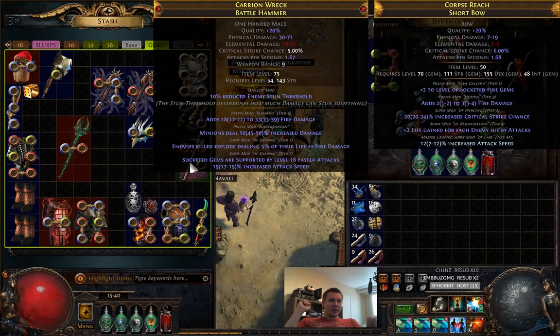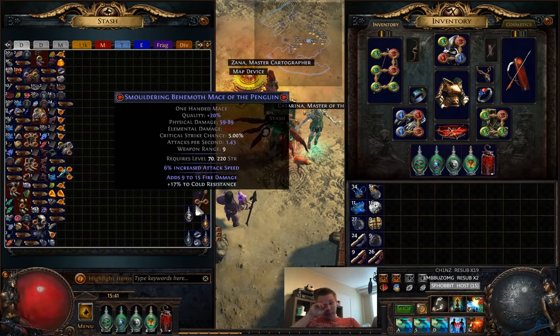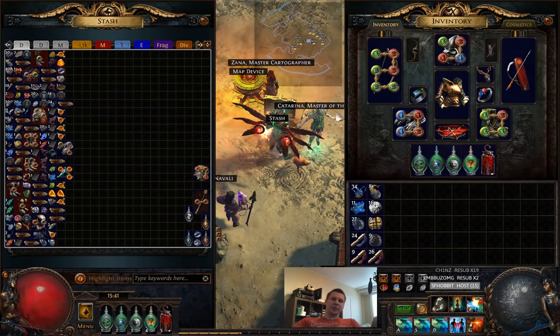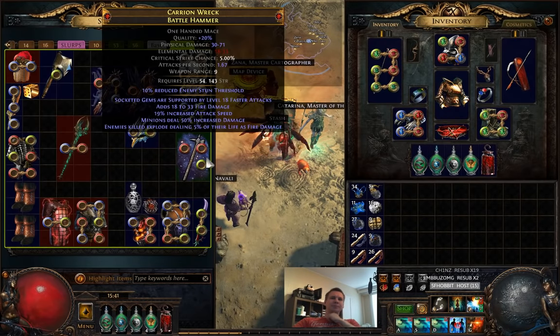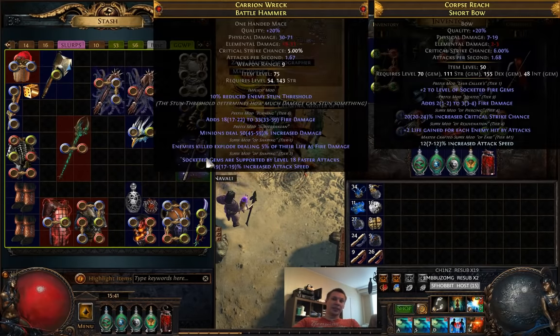Speaking of the Pathfinder and crafting — I made this. You see it's two prefix, two suffix. The faster attacks support is actually really nice because Consecrated Path needs attacks per second, so the weapon's base attack speed matters. This is like the fastest base — it's actually faster than a Behemoth base because the base attacks per second is so much higher. So I got the minion damage roll, I got the explodes mod, and as you can see it's an open suffix.